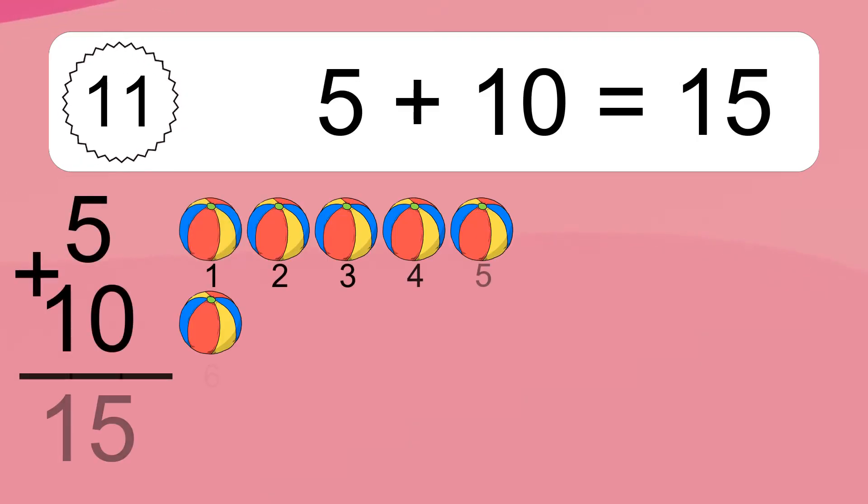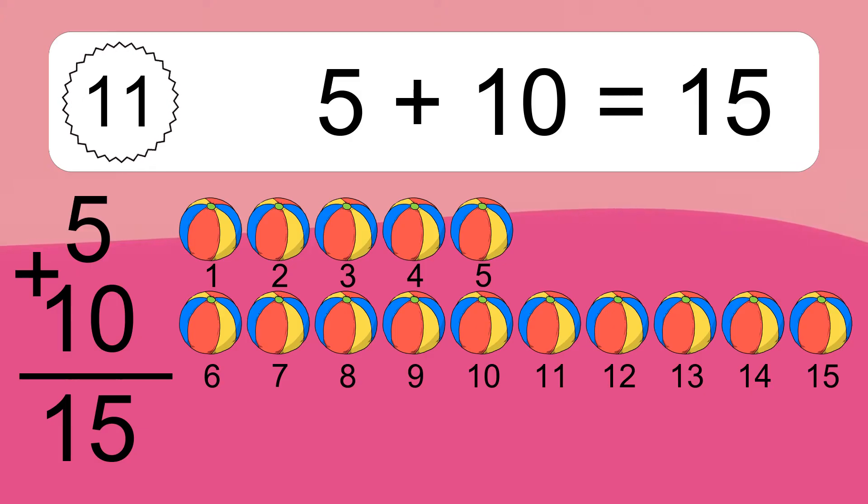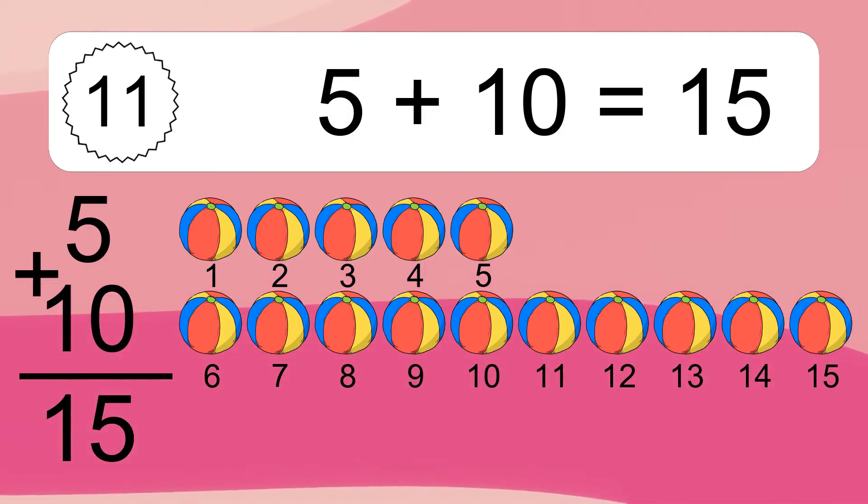Five plus ten equals fifteen. Let's count it: one, two, three, four, five, six, seven, eight, nine, ten, eleven, twelve, thirteen, fourteen, fifteen.